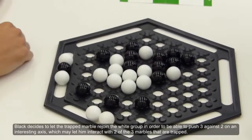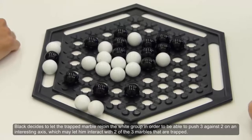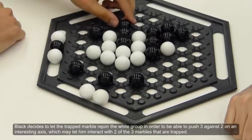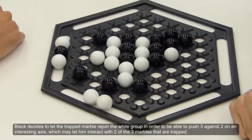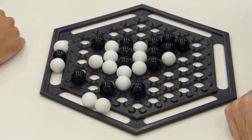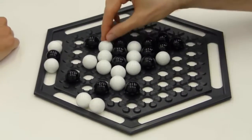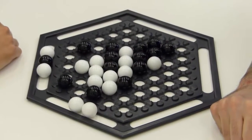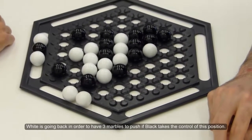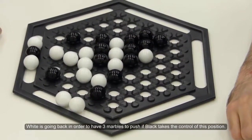Black decides to let the trapped marble rejoin the White group in order to be able to push 3 against 2 on an interesting axis, which may let him interact with 2 of the 3 marbles that are trapped. White is going back in order to have 3 marbles to push if Black takes control of this position.